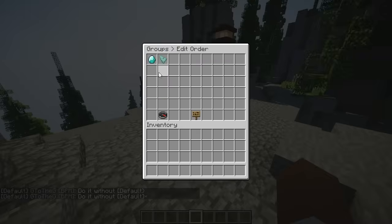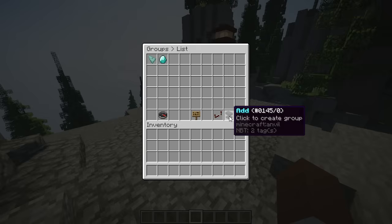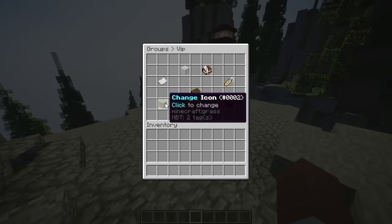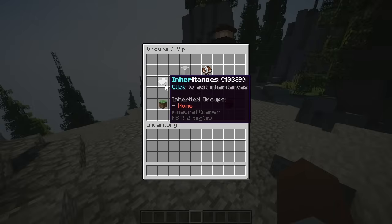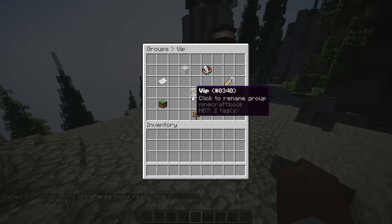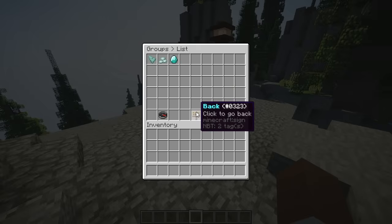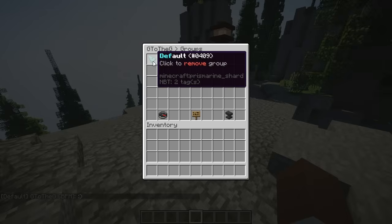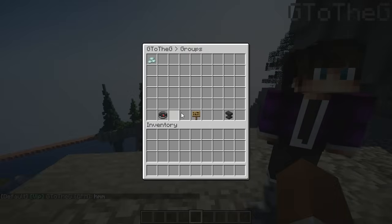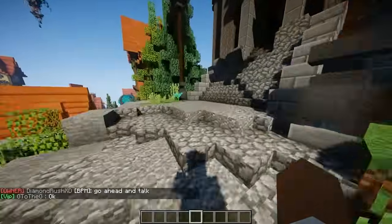We can change the order here — if I want owner to be ahead, I right click it so it'll have a higher priority. Now let's add another group: VIP, with a Prismarine Crystals icon. We can set it to inherit from default, meaning VIP will inherit all of default's permissions, like flight. Then I change the VIP prefix to green, go over to the player, add him to VIP, remove default since he's already inheriting it — and now if he talks, as you can see, he has the VIP role.